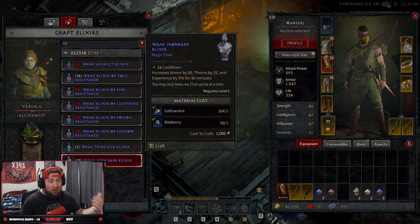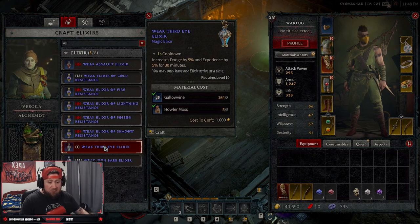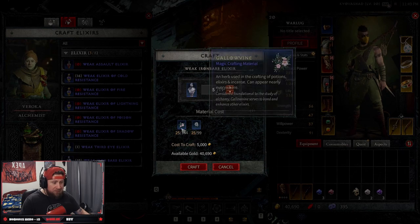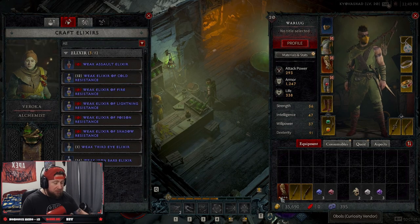For me, the iron barb elixir is really good because it increases armor. The thorns damage is okay if you're a barbarian, but the EXP on a lot of these is just really good. Dodge percent increase is really good as well. I'd advise just crafting these as you go along. I'm going to craft five here — and it also costs gold, so be mindful of that because gold is a huge resource in this game.